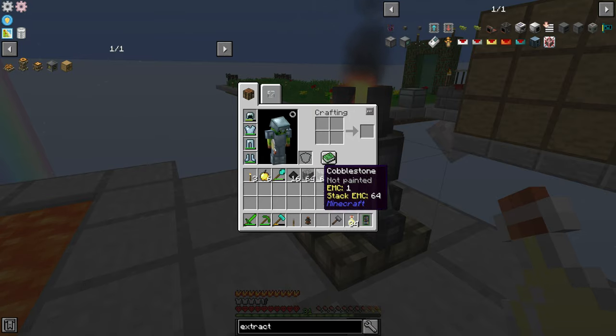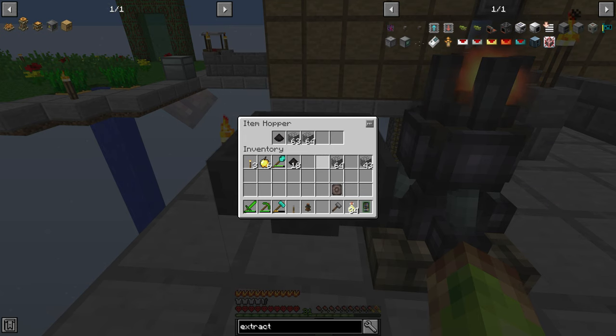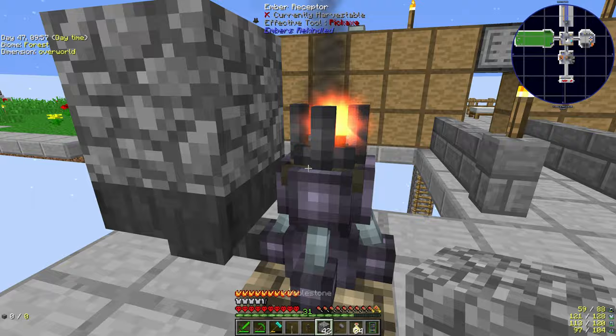It then burns the cobblestone down using embers into ash. Two or three stacks should be more than enough to do the glimmering crystal because it's only one craft that we need to do.